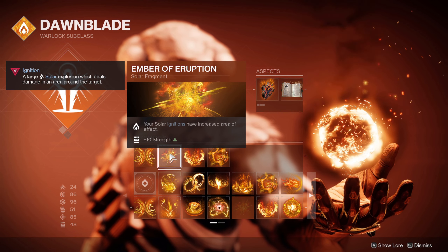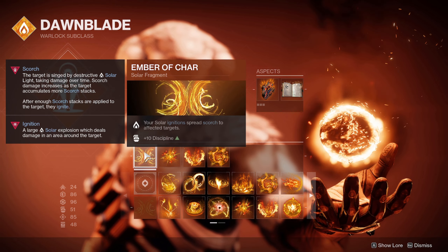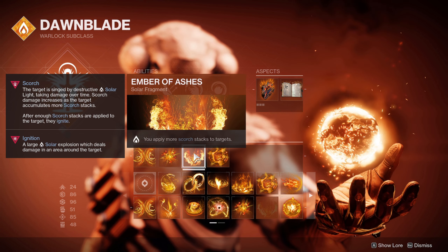Moving on to your fragments, you want to run Ember of Eruption to further increase the AoE of your ignitions, Ember of Charge to spread Scorch with your ignitions, and Ember of Ashes to apply more Scorch stacks to targets.